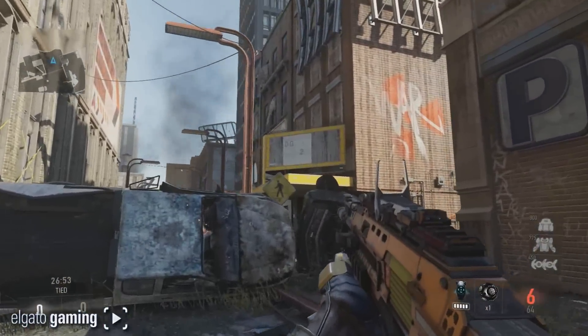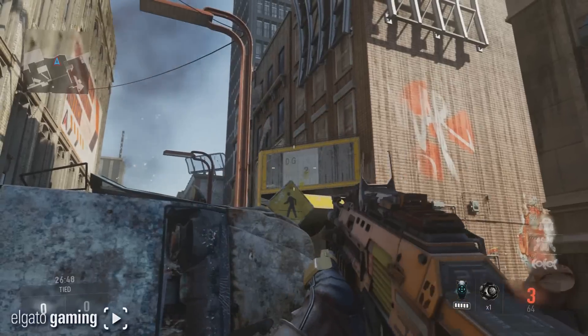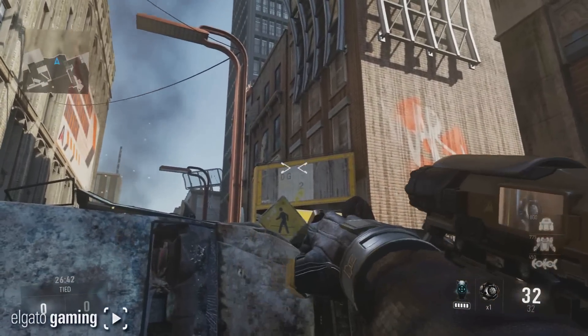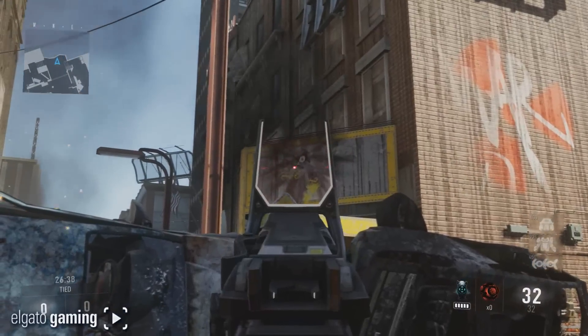The next one you've already seen in a previous video — this is the DG-2. Supposedly it's a coincidence with the Wunderwaffe from Zombies, who knows. But it is crazy that it's randomly those two letters and that one number. So who knows what they're trying to do.